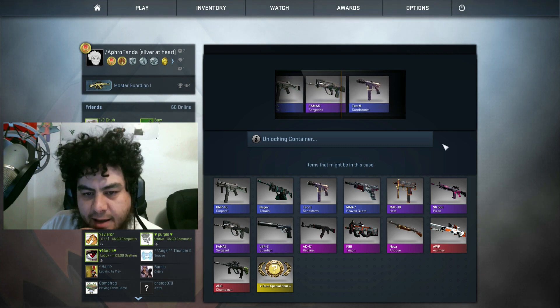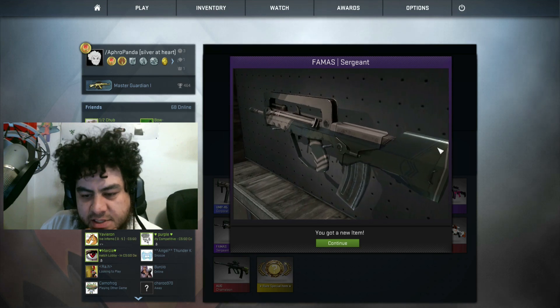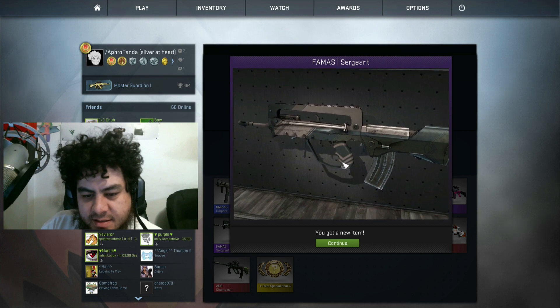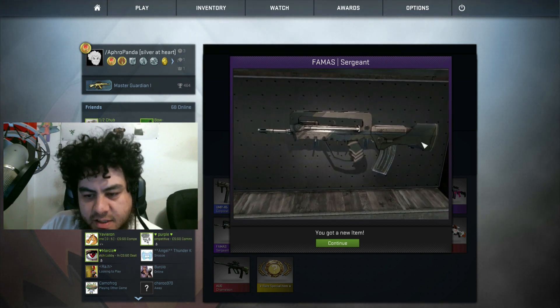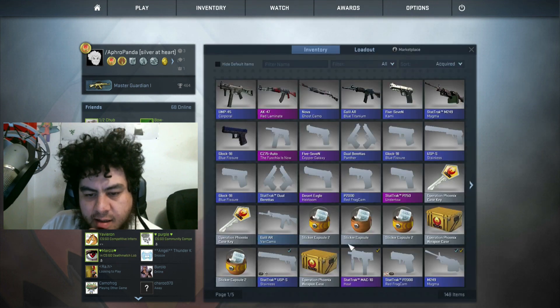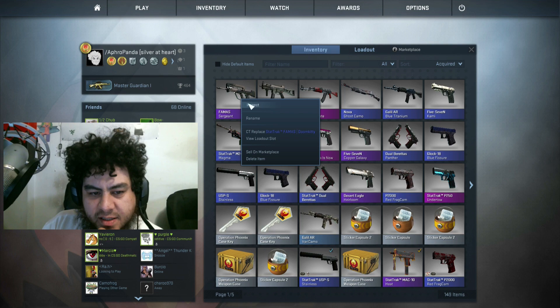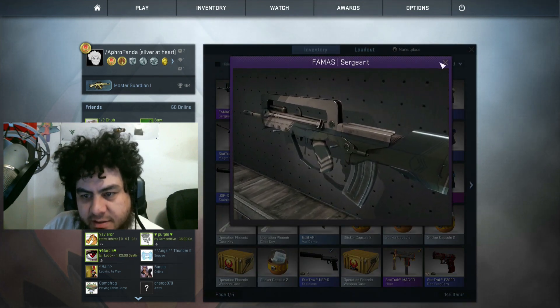What is that? It's a Mouse Sergeant. I have never seen this gun before. I don't even know what to do - I don't know if I like that or not. It's got a sergeant rank on it. Staff Sergeant. Battle scarred? It does not look battle scarred. Holy crap. That's battle scarred, I think.